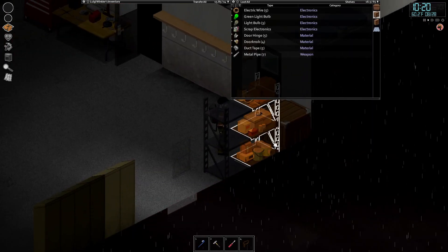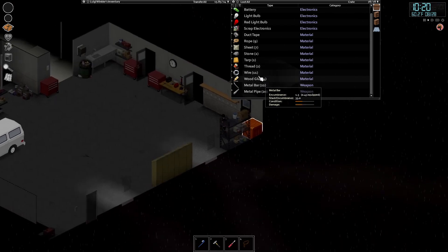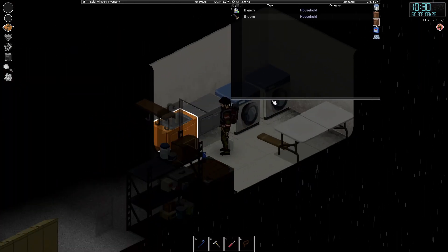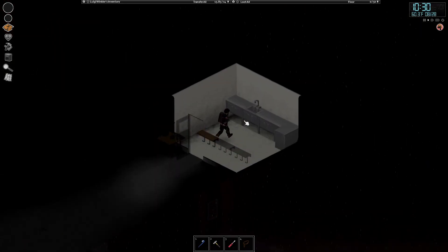Here I've got miscellaneous materials and electronics and all the metal bars and pipes and stone and sheets. I have got the plumb option. I have plenty of pipe wrenches — I'll just have to plumb those later, but for now I'm busy doing other stuff.